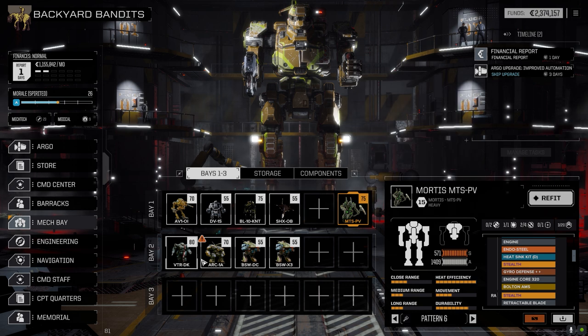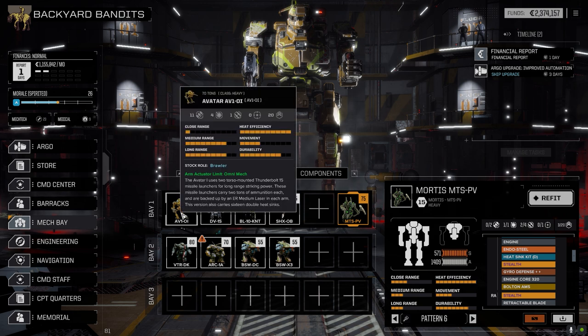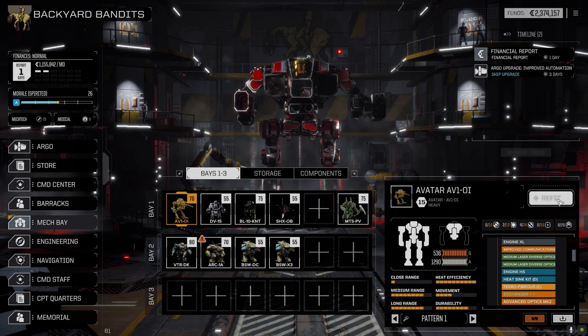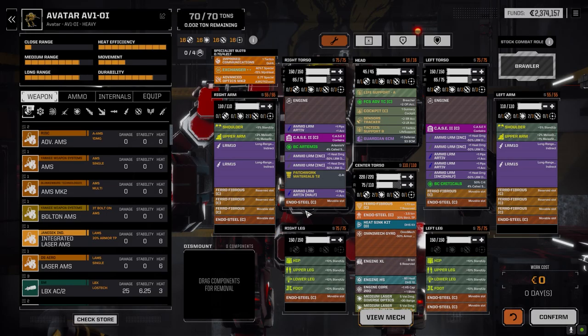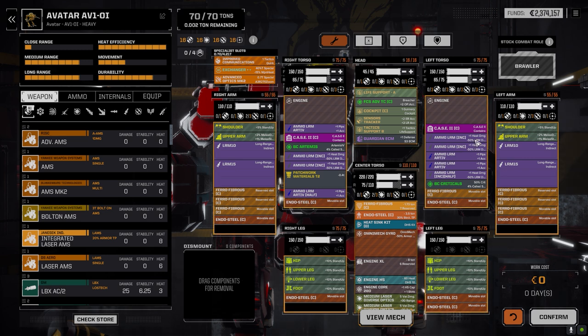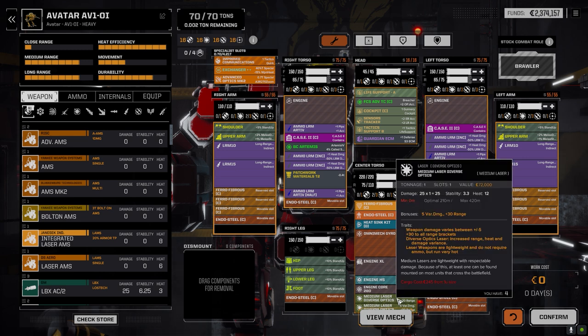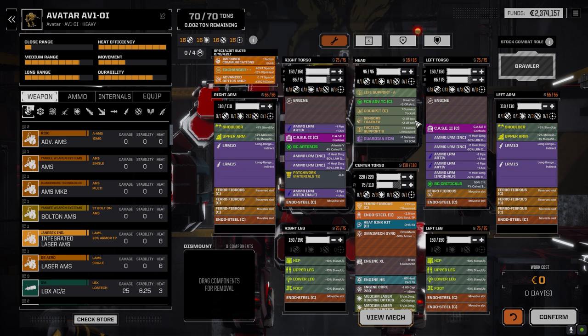I did what I said I was going to do — I rebuilt the Avatar to be a replacement for the Archer. This isn't the final iteration; it's working with what I had. Right now it's better than the Archer and I think it's going to work well. We're an LRM-50 boat as opposed to an LRM-40 with the Archer. We have almost the same ammo loadout, except all incendiary and Artemis ammo — no standard ammo. We've also got a pair of medium lasers with diverse optics in the center torso.